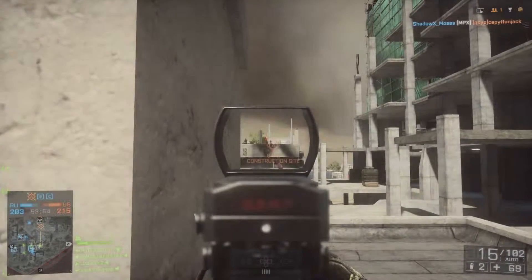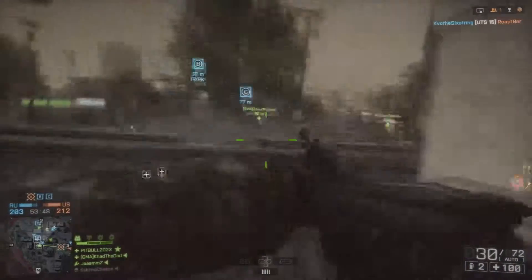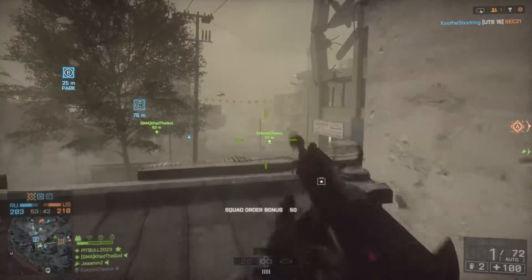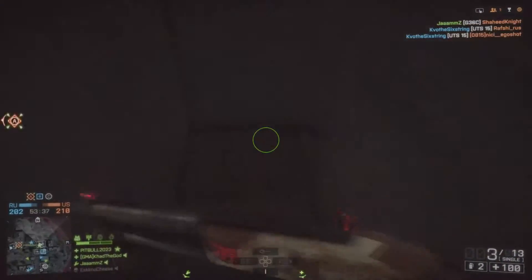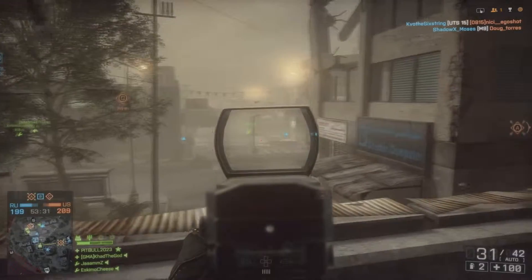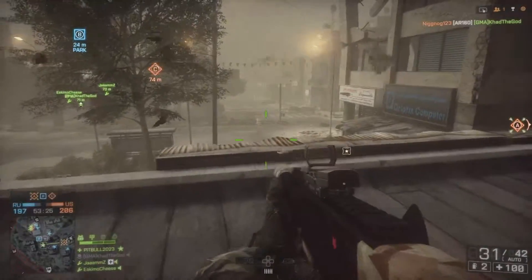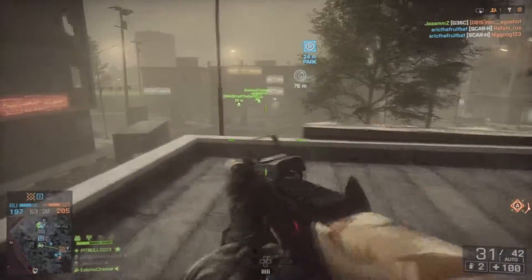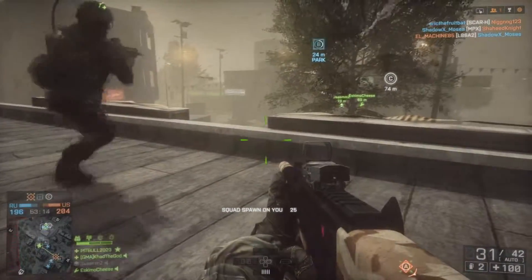You can see the sand just billowing in the background — that's what I love about this map. Once the sandstorm comes in, don't run any lasers because you're going to be a dead giveaway when you aim down sights. I turn my laser off; I usually run a green laser sight a lot on domination but I turned it off on this map. Also, from the spring patch, to spot somebody you really need to ADS or get your crosshairs over them — you can't just spam spot like you used to.